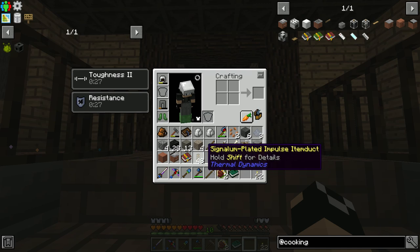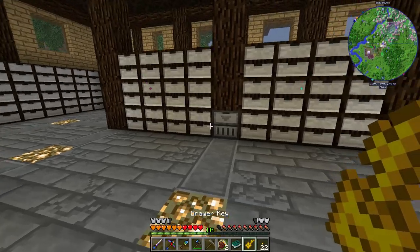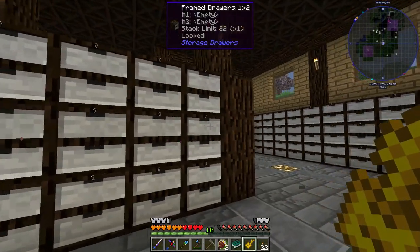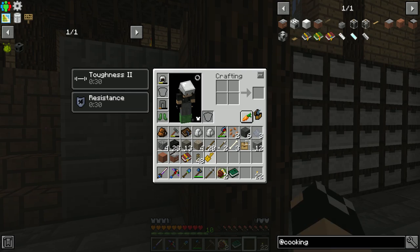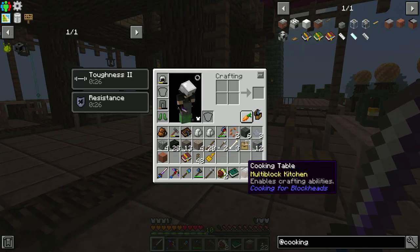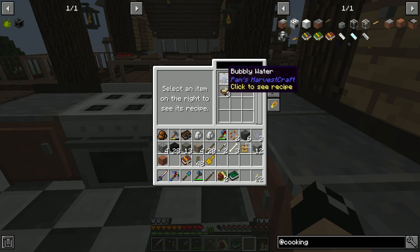What did we get from our loot chest? Signal and plated impulse item docks - that's actually kind of nice. Whoa, 48 of them! They transfer redstone flux as well. Okay, we've got this. We're going to go ahead and right click and lock all of our drawers so that other riffraff can't get in there.